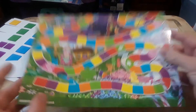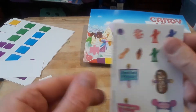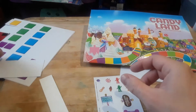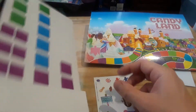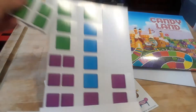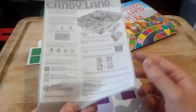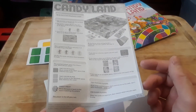These are kind of like miniature travel versions of the regular game. That's everything you get. And of course you get the rules, in case you don't know how to play Candyland.